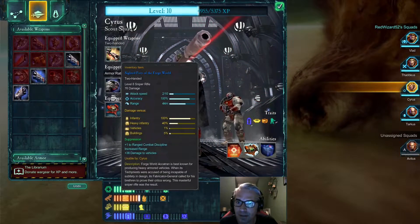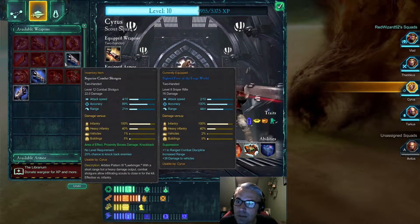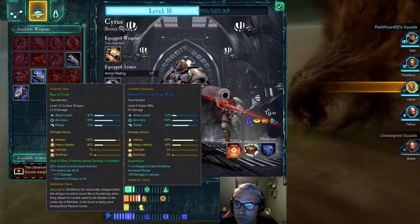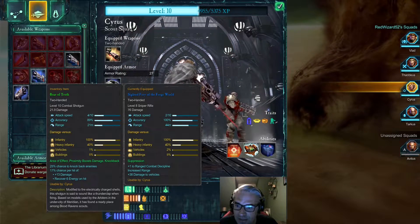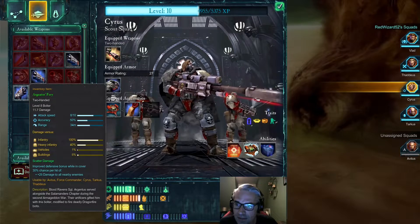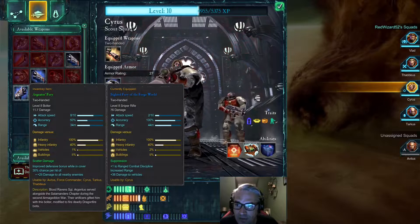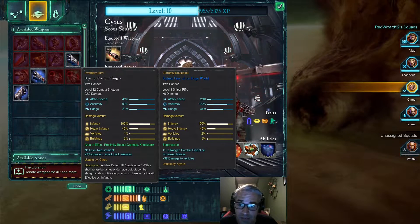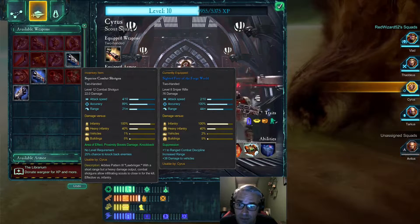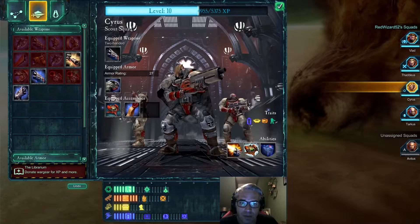Cyrus, can you do anything better? What's the Roar of Truth? 25% chance to knock back enemies, you recover energy, and improve defensive bonus while in cover. That's pretty good. This is just a lot of damage — 22, and it's an area of effect. I've never used a shotgun before, I'm going to give that a try. It's level 12, it just seems awesome.